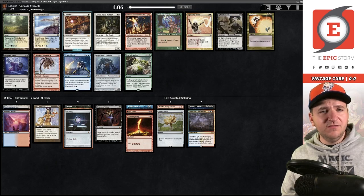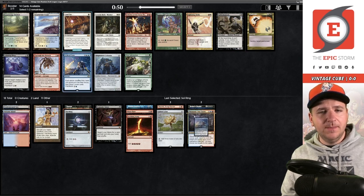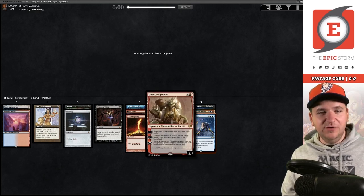Echo of Aeons is looking pretty good here — we already have the Lion's Eye Diamond. We could take the Blightsteel in case we end up with Tinker, but I don't like taking more Tinker targets when we don't have Tinker yet, so I think it's going to be the Echo. We also have Frantic Search to set it up alongside the Lion's Eye Diamond, so we have a few ways to make that work. The Duretti too, if we decide to play it.